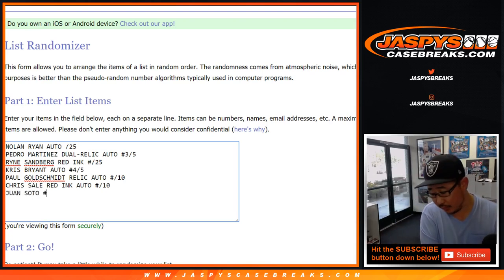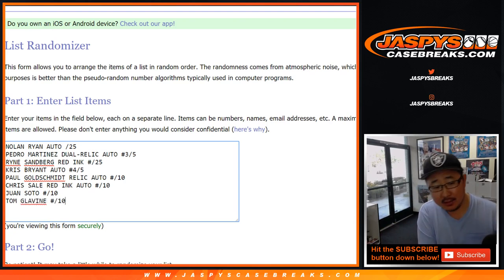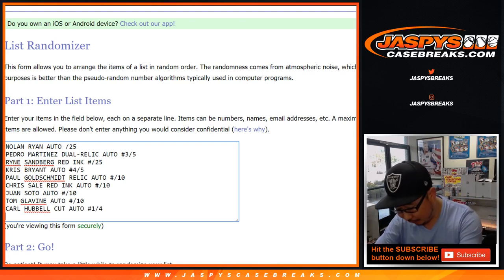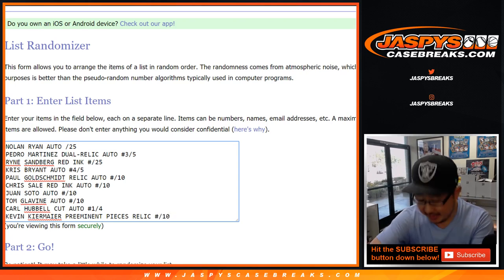Juan Soto to ten — that's a great one. These are all great. Tom Glavine — we also have pick-your-player breaks or random player breaks where one spot gets you a group of players, that's on jazpyscasebreaks.com, and we have more of these random hit ones as well, so a couple different options for everybody. Carl Hubbell cut auto, one out of four, and then Kevin Kiermaier — they call it a preeminent pieces relic, ten out of ten. Looks like a piece of his batting glove or something like that.